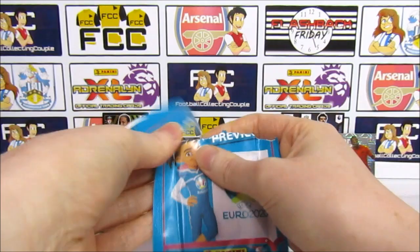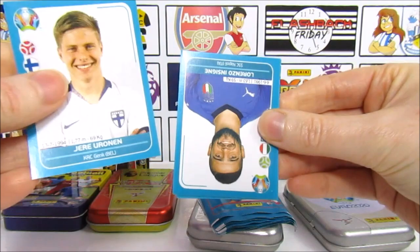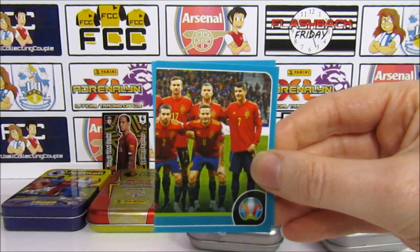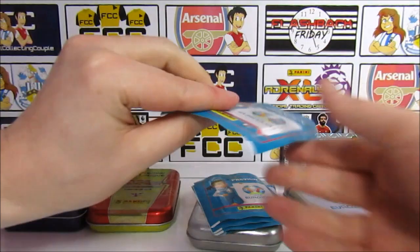We have a Rondon — Yoranen — then an Insigne, two there, a Sori, and then half of the Spain team. It's a Skill Z — that's really awesome, I like that one. We either seem to have really good packs, which don't come around too often, or mostly nothing in these packs.